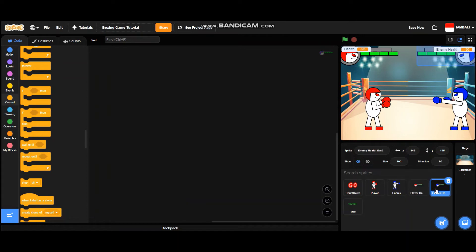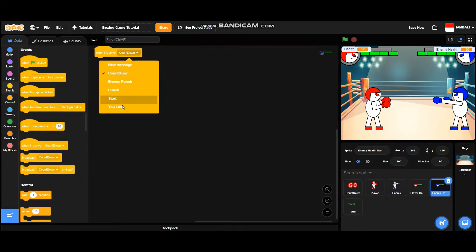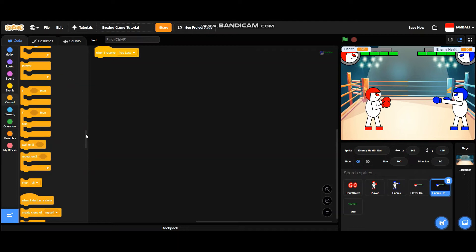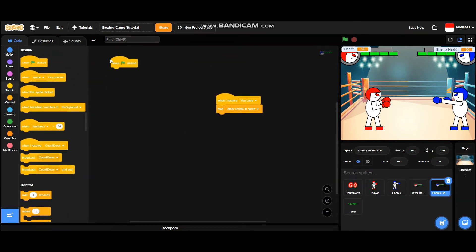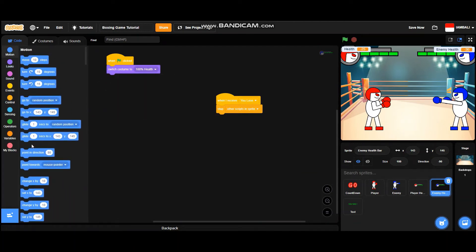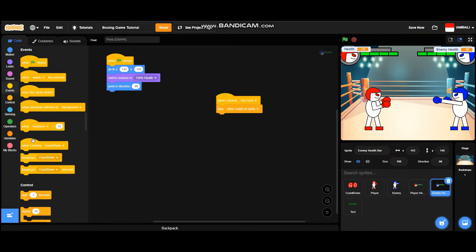Now go to the enemy health bar. Add a 'when I receive you lose' block, go to controls and add 'stop other scripts in sprite'. Then add a 'when green flag is clicked' block — it will switch costume to '100 percent health', point in direction negative 90, and go to x 143 and y 145. Then when I receive 'start', add a forever block.